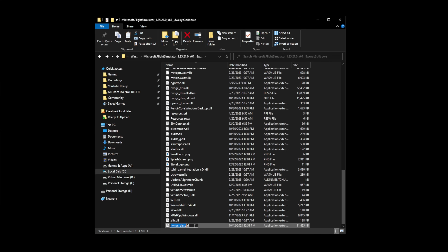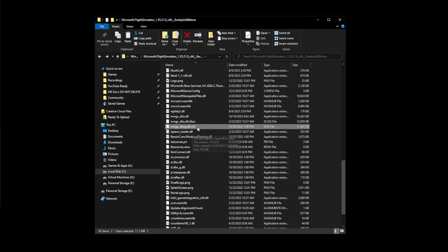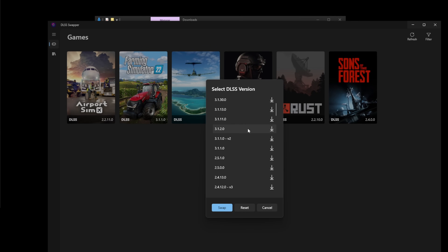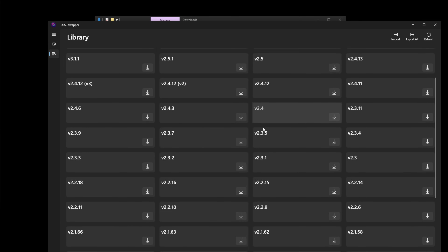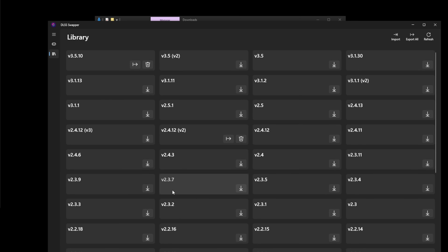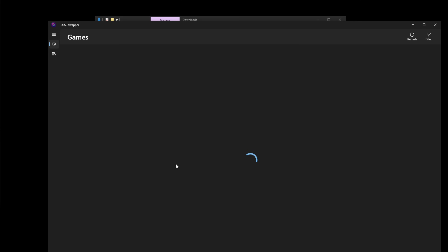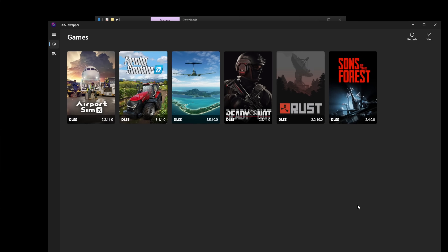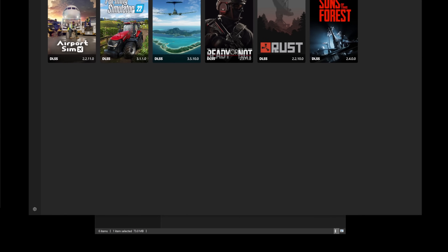Now if you need to revert this, what we would do is either delete the new one, then find our .old file, rename it and take the .old off, restart the sim, and everything should be fine. That's how you make a backup of it. To revert with the swapper, we'll come back here, select Microsoft Flight Simulator — we were on 2.413 before. We can go to Library and find that 2.4 version, or any version that you were on. Take note of whatever version you were on before, download it, and then once it's there you simply hit swap and you'd be good to go. That's how you would revert the changes for both sides.